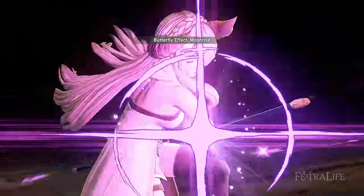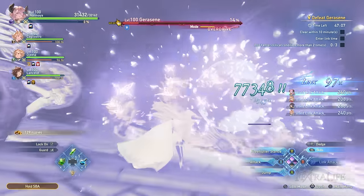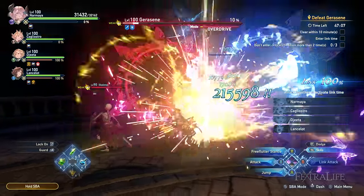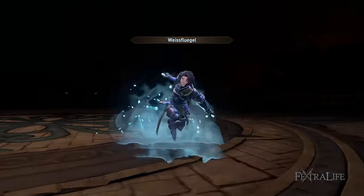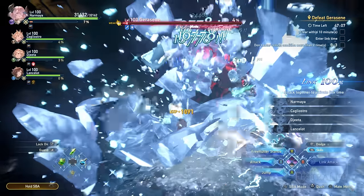Later in Granblue Fantasy Relink, if you've already maxed your sigil upgrades and freed some slots, stun power can benefit your team since stunning enemies is a great strategy to access link time frequently. Damage cap sigils play a pivotal role in increasing your overall damage in the endgame — this trait increases your damage ceiling, so pay attention if you're not gaining higher damage numbers despite increasing your attack stat.